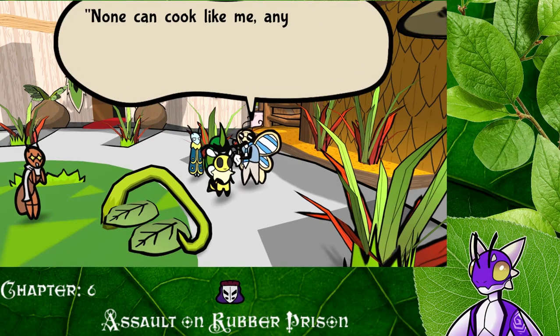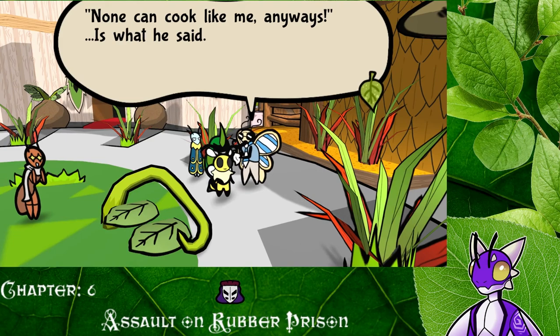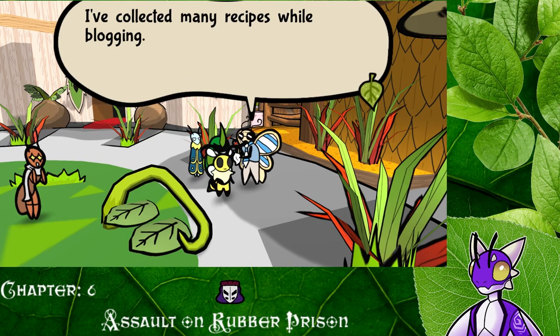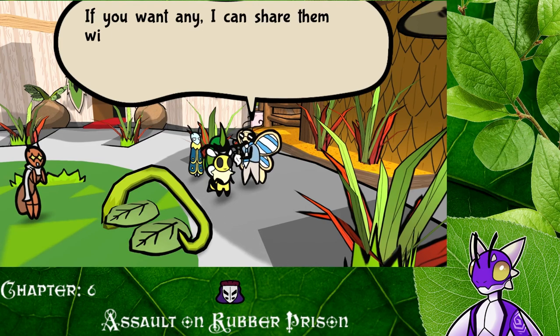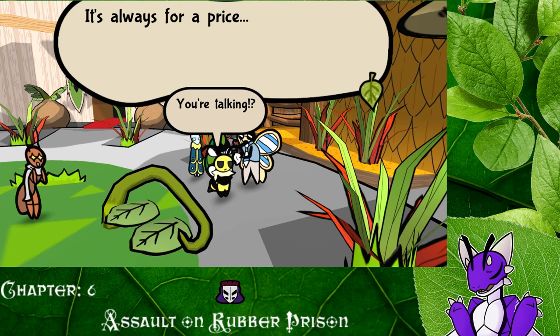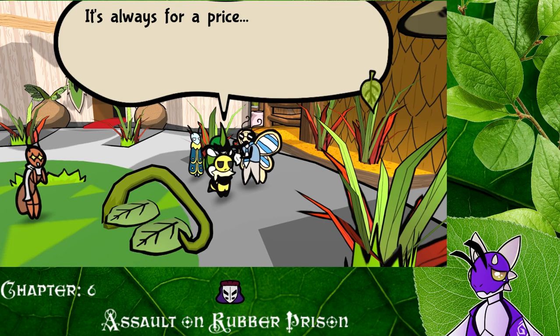'None can cook like me anyways,' is what he said. And he's probably not wrong. 'I've collected many recipes while blogging. If you want any, I can show them to you for a price.' Oh, I think I'm good for now. It's always for a price — you're talking, yeah, right. Little miss, little miss, I got all the savings.